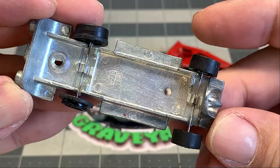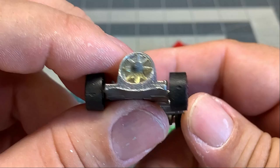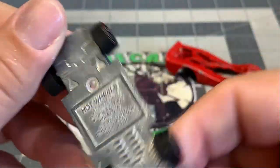Here's the base - we've got the cap wheels in the back and we're going to reuse those. But the wheels in the front I've got from a donor car and we're going to use those to freshen this car up.